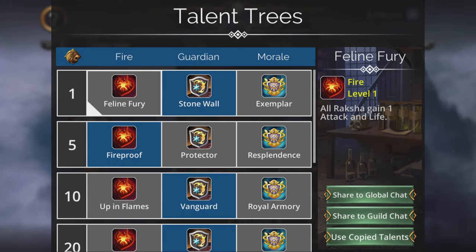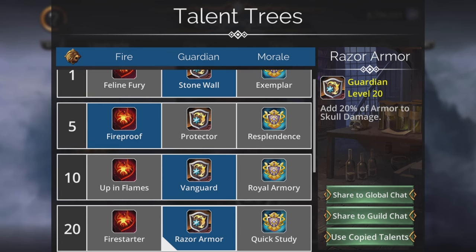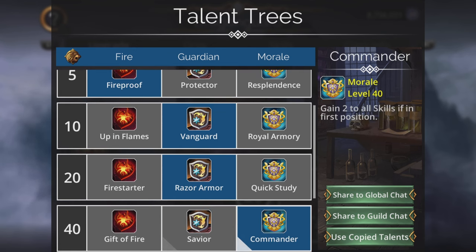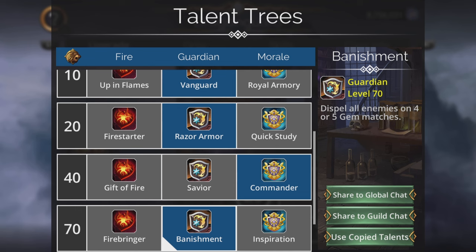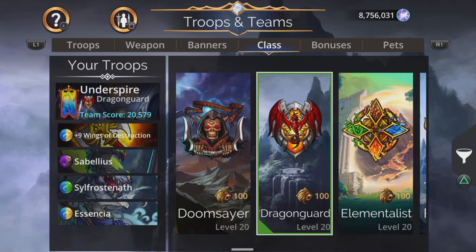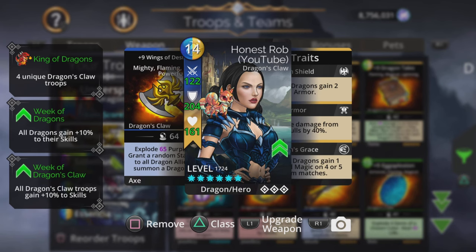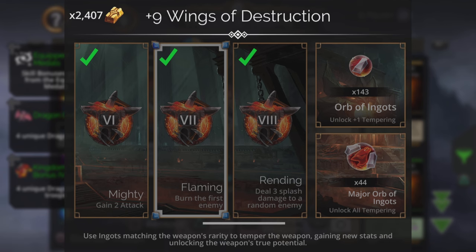We don't have any red dragons in this, which is unusual for a dragon team, but it actually means we can pick some other stuff in the talent trees which is just as useful. Stonewall — all brown allies gain 2 armor — is pretty good for one of our troops. Fireproof — immune to burning and blight — is nice. Vanguard — gain barrier at the start of battle — always useful. Razor Armor adds 20% of armor to skull damage. Commander — gain 2 to all skills if in the first position, which we are. Banishment — really useful — dispel all enemies on 4 or 5 gem matches. And Fireblade — deal triple skull damage to burning enemies. We will be able to get them burning because our Wings of Destruction, if you've got it upgraded, one of the upgrades is burn the first enemy, so you can even benefit from that excellent extra skull damage sometimes.